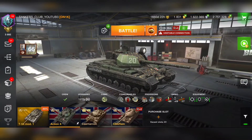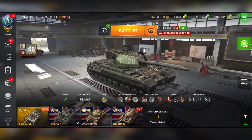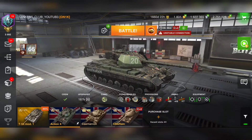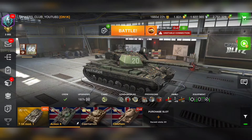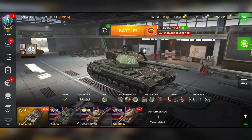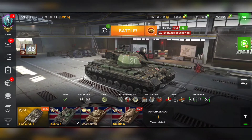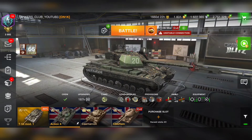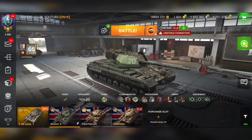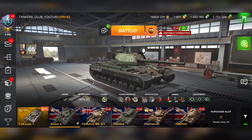Play it correctly though — don't just go one versus seven. Conquer a hull-down position, go in and out, make your shots. Always show only your turret to the enemy so they can't pen you. Distract the enemies, let your mediums and lights flank, and when your team outnumbers them, you push and be the finisher. That's how you maximize this tank.